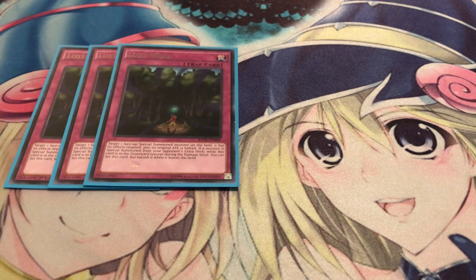Next up on my lineup, playing three copies of Lost Wind. I feel like it's just a cheaper version of Impermanence — I don't have access to Impermanence right now, but Lost Wind is still really good. You can target one special summoned monster, negate its effects and halve its attack points. And it has its own self-recursion too, so it's definitely a good card.